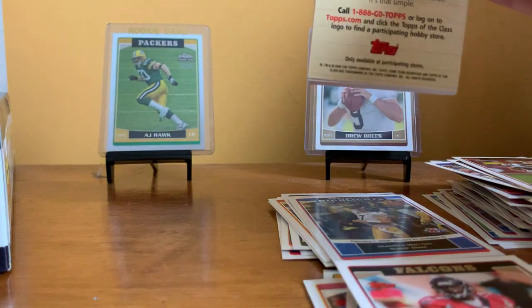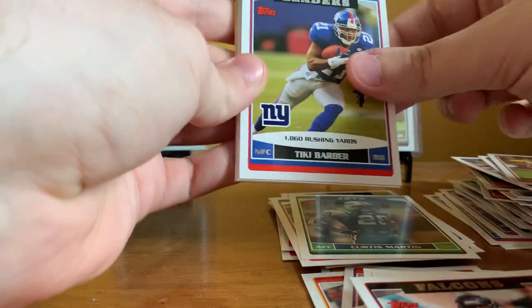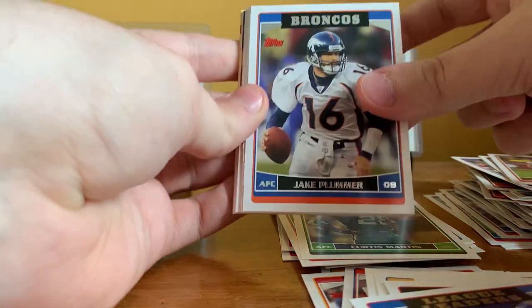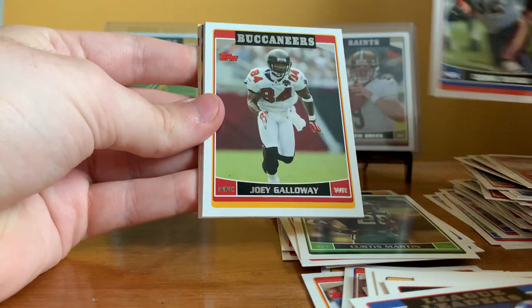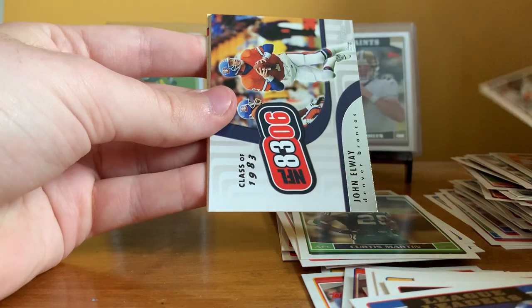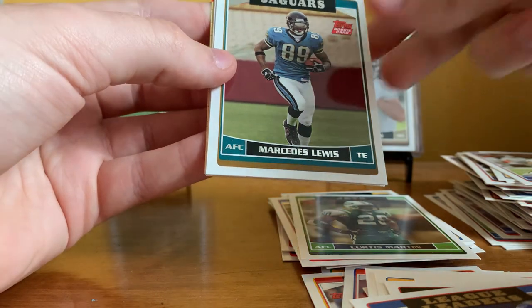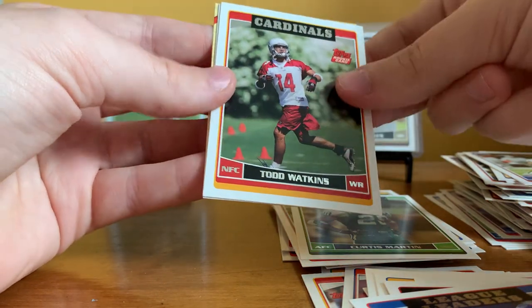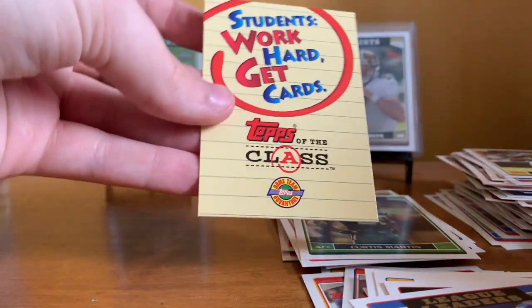I wouldn't mind getting an AJ Hawk rookie out of here to go with the Chrome I already have. Pack eight: Curtis Martin — pretty sure that was his last card. League leaders Tiki Barber. Jake Plummer, Javon Walker, Cedric Benson, Joey Galloway, Kevin Curtis, Brian Greasy. John Elway — Class of '83. Mercedes Lewis rookie card, Todd Watkins rookie card, Najah Davenport, and another 'Work hard, get cards' insert.